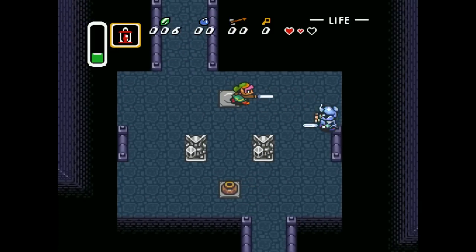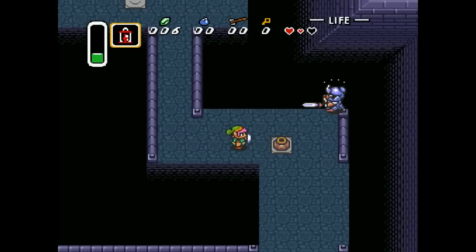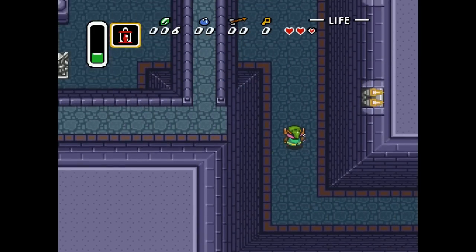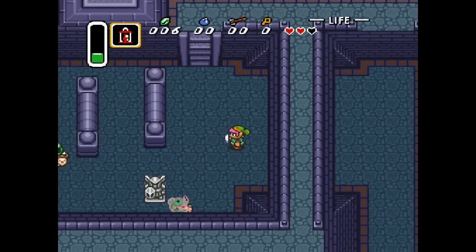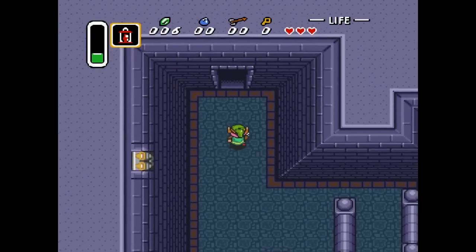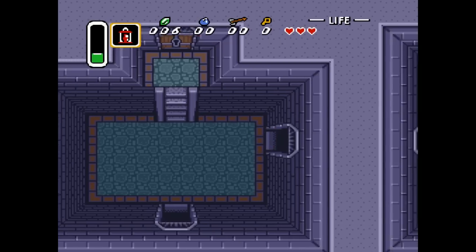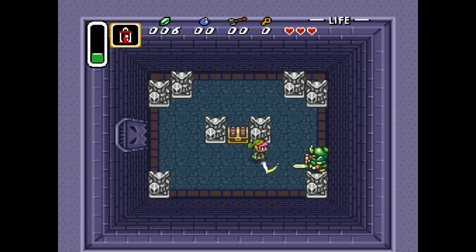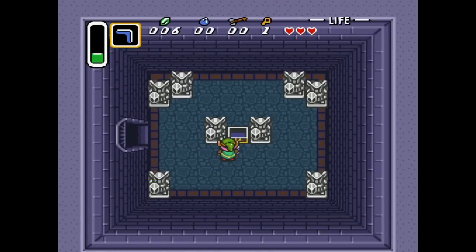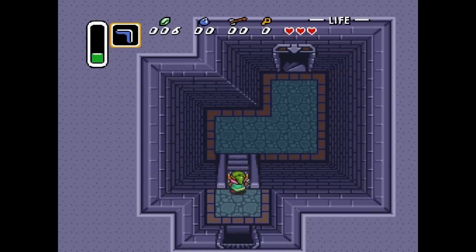You can just hit them off the edge — that's the easier way to kill them. It's easier than hitting them three times. There's really no reason to go up there yet. Let's head over here, kill this guy — actually the guy over here drops the key. We get our boomerang here, which I could have gotten before I killed that guy, but who cares. The boomerang can be used to stun enemies as well as get items from farther away.